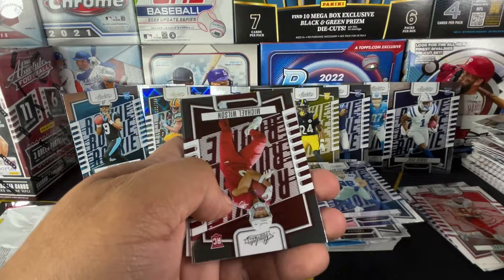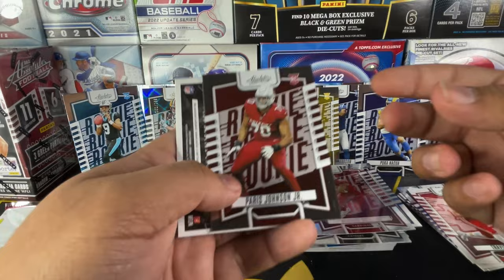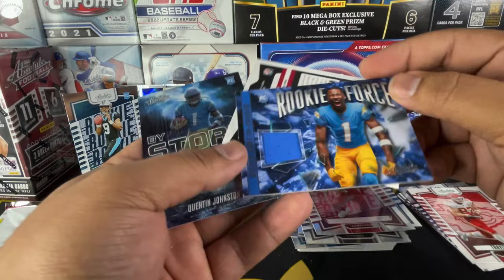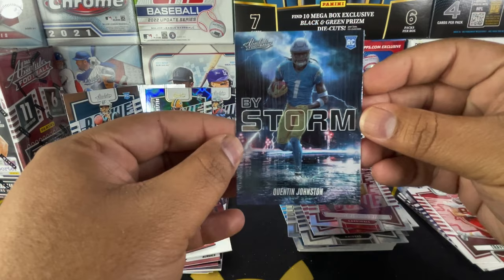I actually didn't think I was going to enjoy this rip as much as I am, but I'm definitely enjoying it. The cards are not ugly — they're not bad looking. Michael Wilson, nice Puka Nakua. It's very cool to see all the good rookies you're going to get. What is this — Quentin Johnston? Oh, a Mem card! A nice little Mem card of Quentin Johnston.